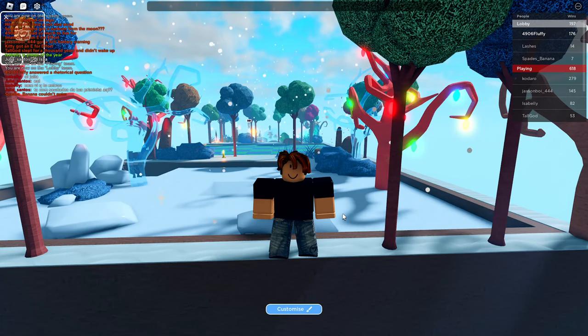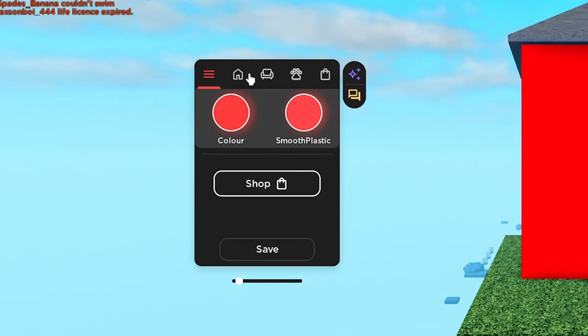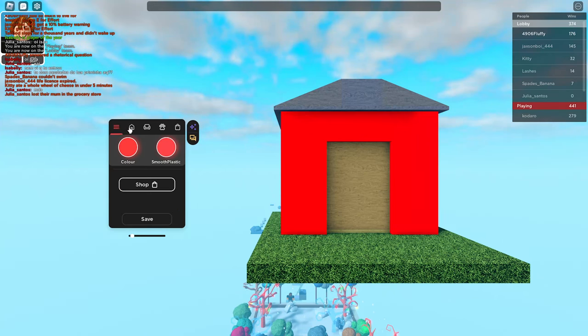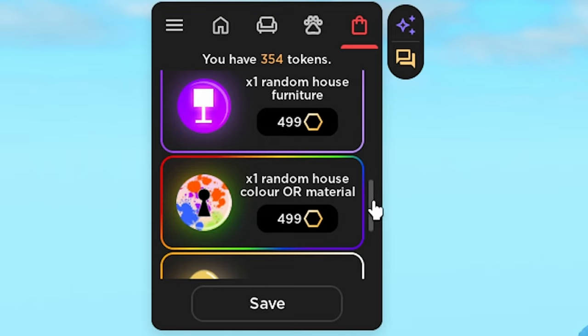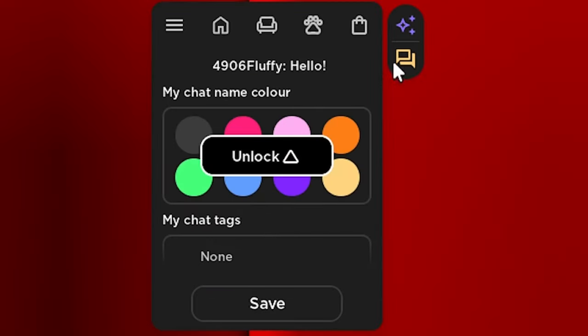The second thing you could do while you're in the lobby is click the customize button. After you click this button, this is where you'll be able to spend your tokens that you earned by playing the game. You can also buy tokens by clicking the shop button and buying tokens with Robux. The things you can buy include event items, house ornaments, random furniture, house material or color, and pets and death effects. In this tab, if you buy the game pass that allows you to customize your name, color, and chat, this is where you change that.